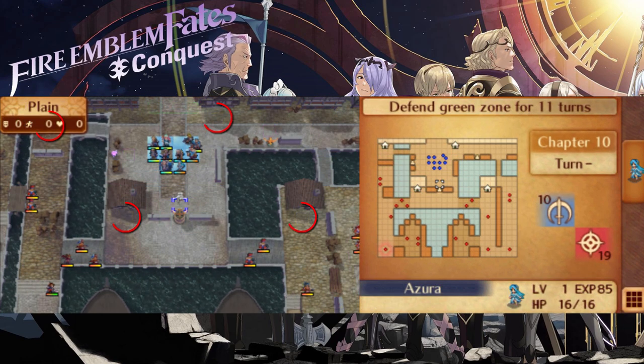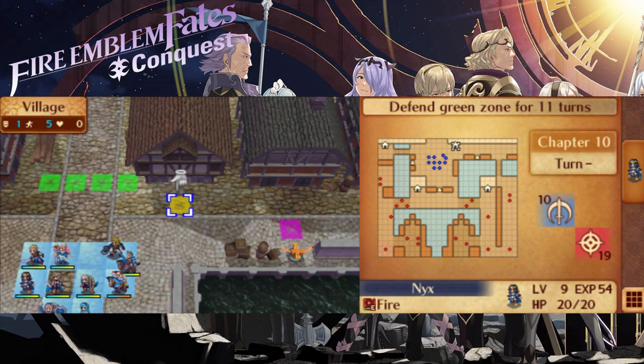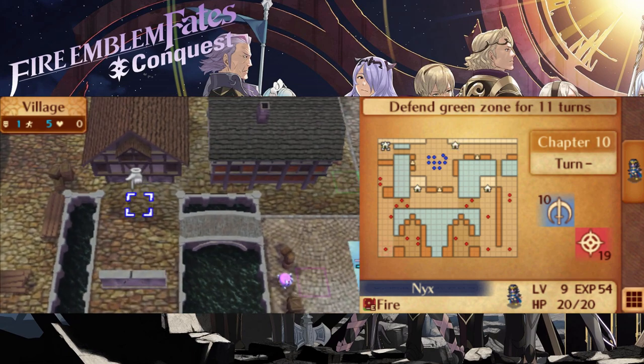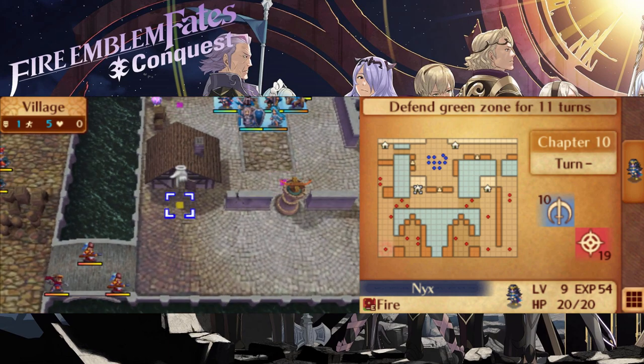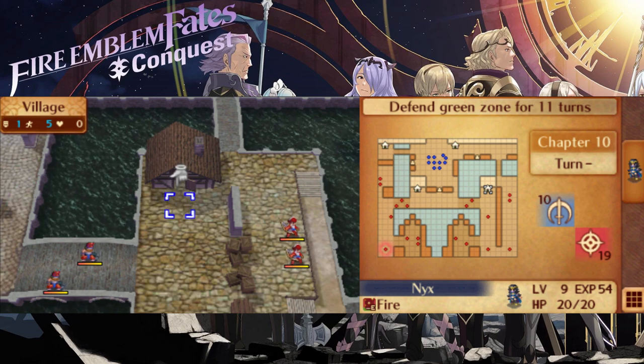There are four villages on this map that can be visited to rake in some fat loot. The village close to your starting position to the north will give you a master seal. The village to the northwest will give you 10,000 gold. The village close to the barricade, southwest of your starting position, gives you a dual club. And lastly, the village to the southeast rewards you with a draco shield.